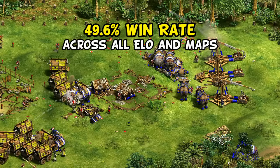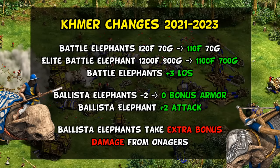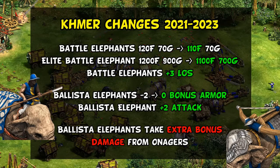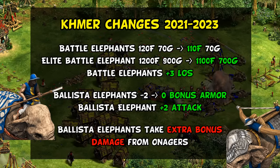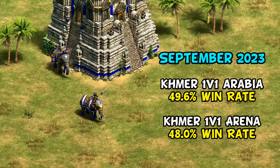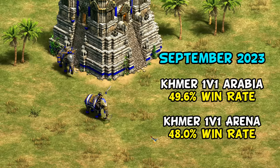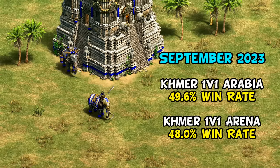Later that year the farmer work rate was reduced slightly, as was the Khmer's battle elephant speed bonus, and Tusk Swords also went up in cost. After which, Khmer settled at a 49.5% win rate over the next six months — making them an incredible success story from a ladder balance perspective, rising from the bottom of the bottom to settling at an almost perfect 50%. They're currently ranked 22nd out of 43 civs on 1v1 Arabia at a lovely 49.6% win rate, with a similar 48% win rate on 1v1 Arena, seemingly well balanced on both open and closed maps.